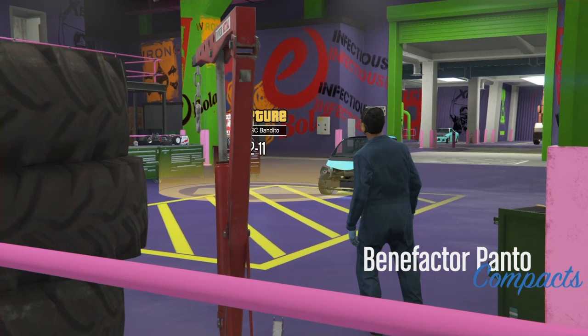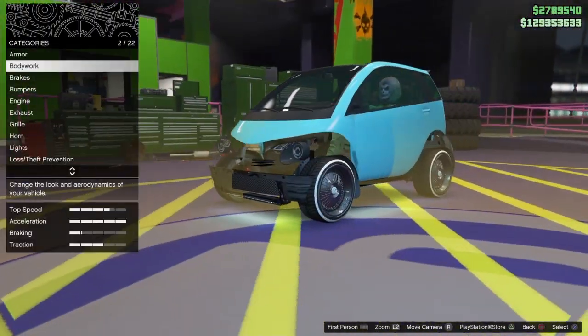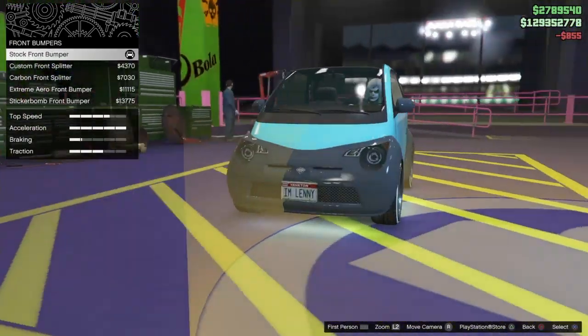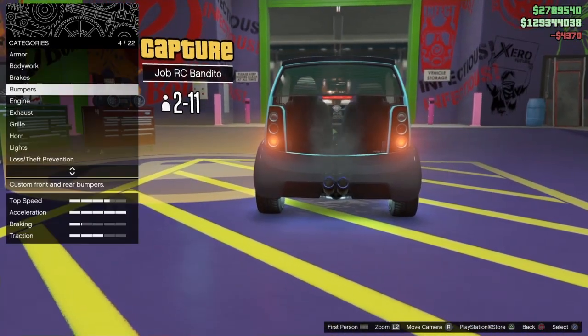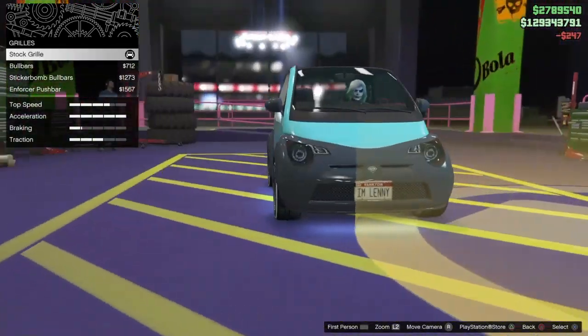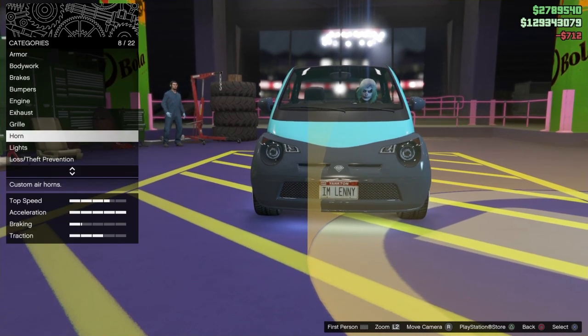Once you merge all your stuff over to the Panto you need to bring it to the workshop and make all the parts visible again. You need to do that otherwise it won't work correctly or you might have issues. So make sure everything is set back to none and make sure all the parts are visible. I even revert the exhaust back to standard. The grill - always just check and make sure that it's not invisible, so I'll go and purchase the first one and go back to it.